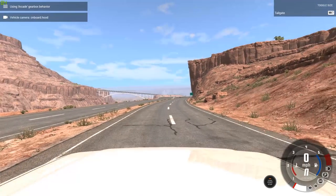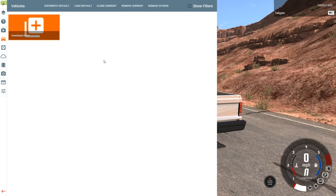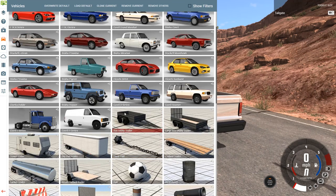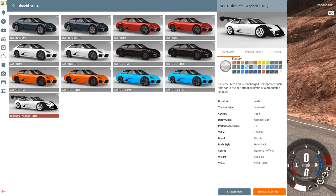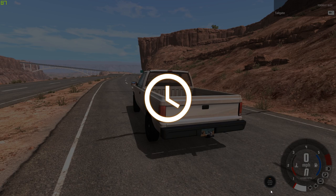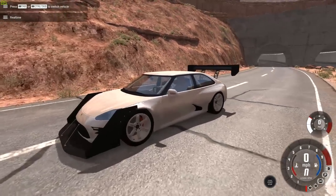Of course we need to get something fast. I am thinking we should go with the SBR — where the hell is it? I did disable all the mods just so I don't have anything screwing with me. Let's go with the hill climb edition, the most insane version, just because — this is my favorite sound in the game by far. Here we go.